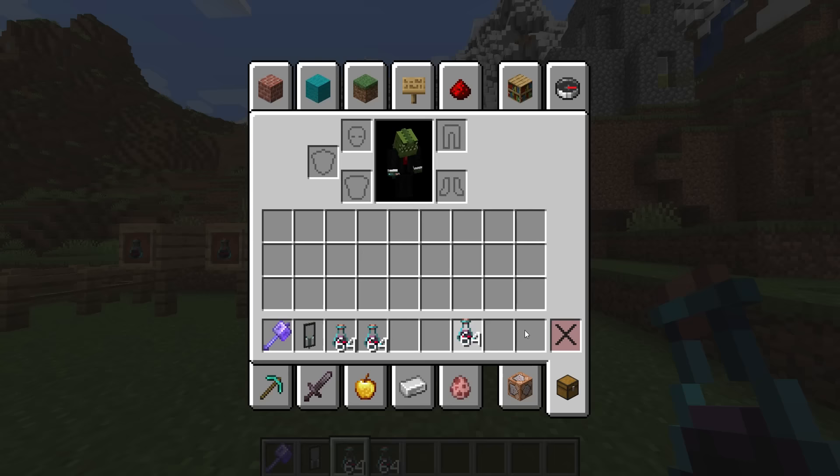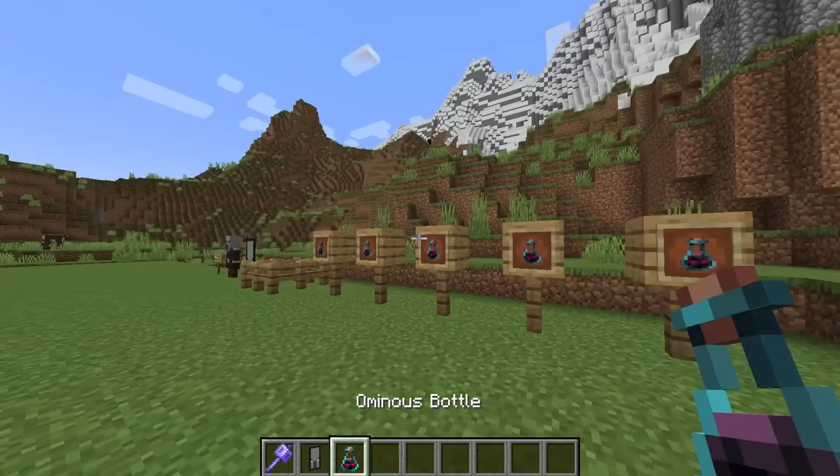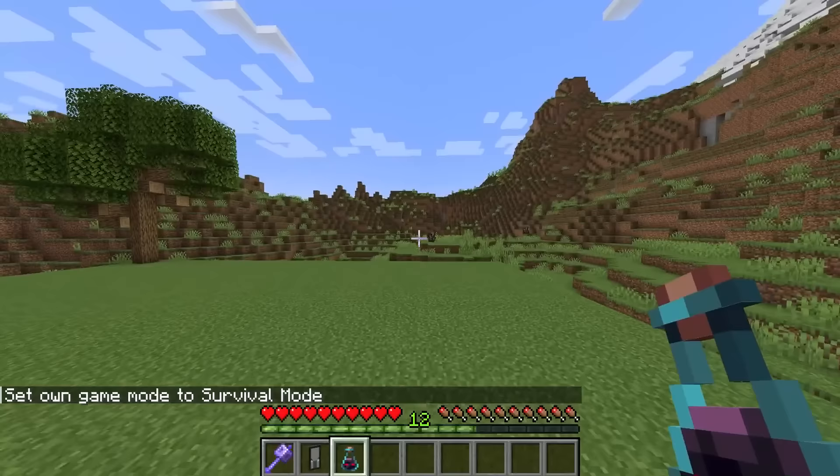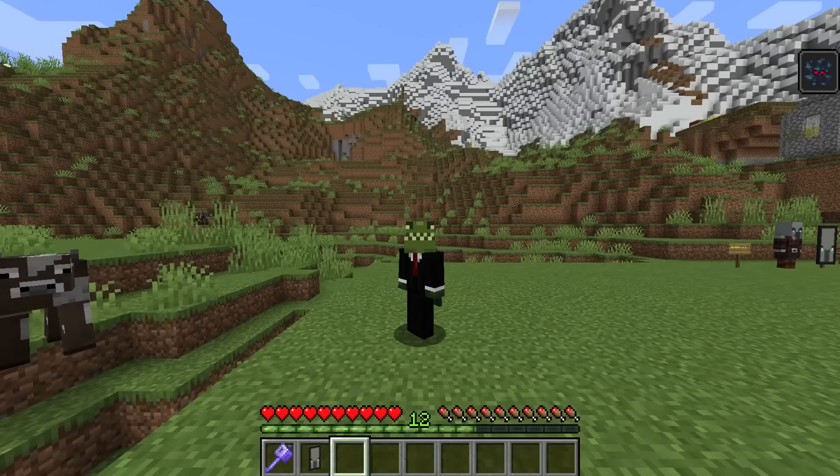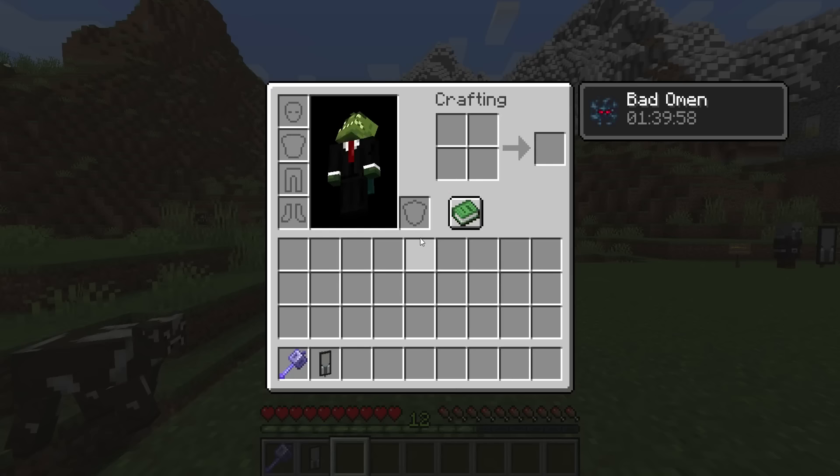I'm going to show you this in survival mode. If we change our game mode to survival and I drink this — now, with an ordinary potion you would get the glass bottle back, but this item is completely consumed and is no longer in your inventory. So there isn't a new type of glass bottle available, unfortunately.